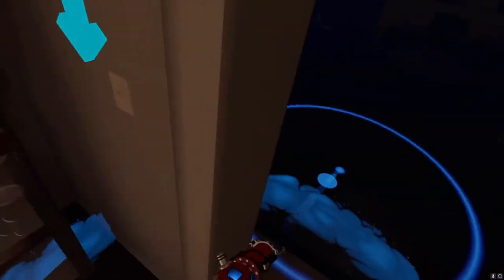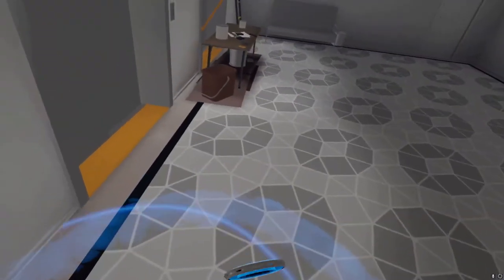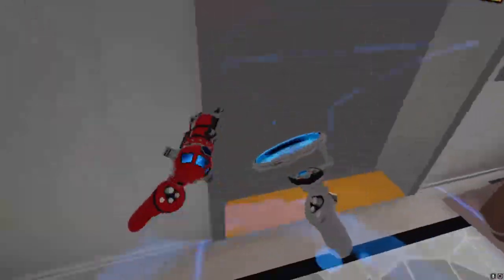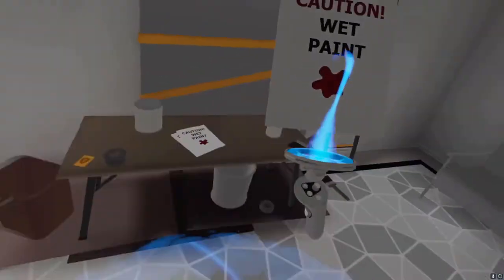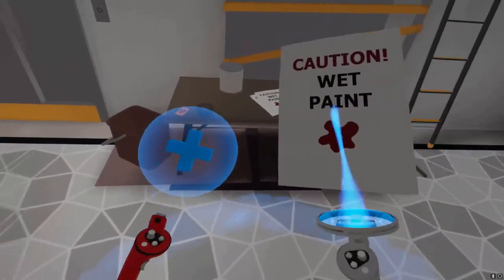One more thing: for out of bounds, you can reach through this wall and press that button. Then pick up a piece of paper, open your inventory, hover it over, and when the screen is black you can place it in.